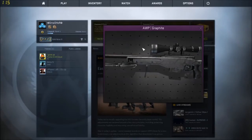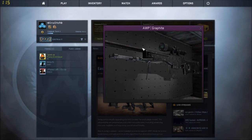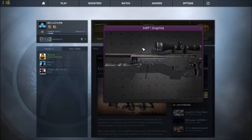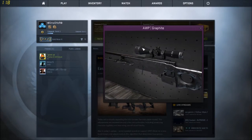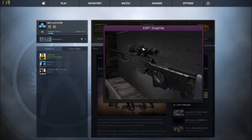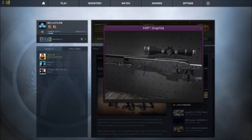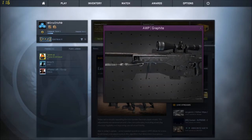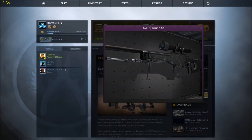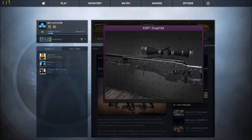Coming in at number five, we've got the OP Graphite. One of the reasons I really like this skin is because it's really simplistic, but still looks amazing. Another reason I really like this skin is because it kind of feels like it has some weird texture with all the diamonds going across it, and it makes it just look really cool — how the light shines on it. If you have the money, I think it's like forty dollars. I definitely recommend you buy this skin.